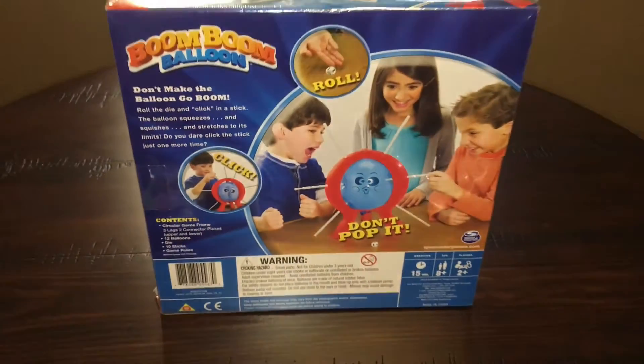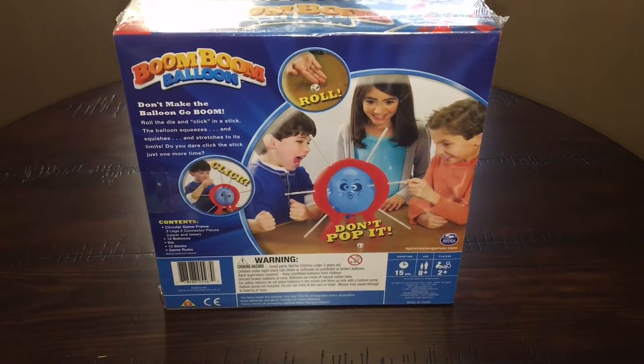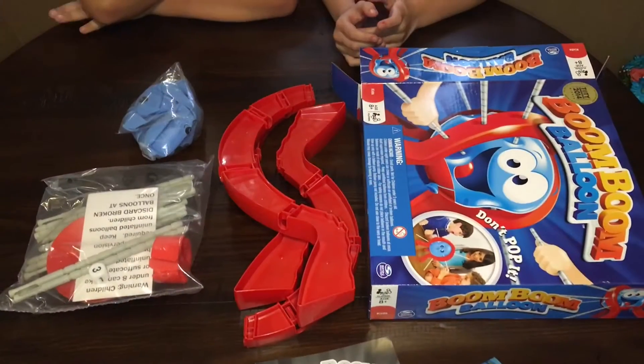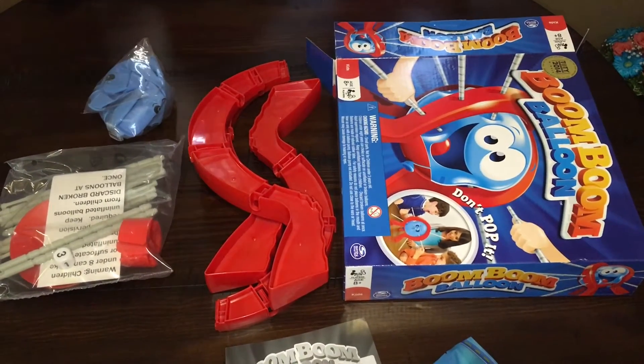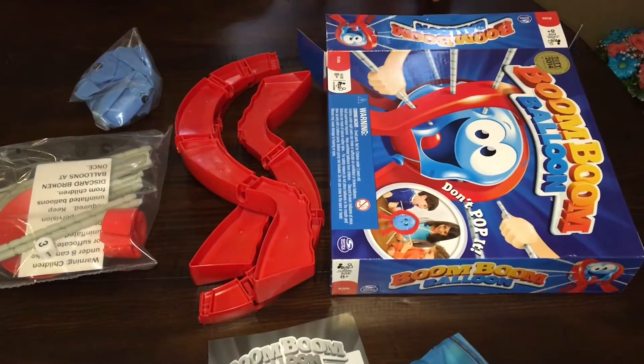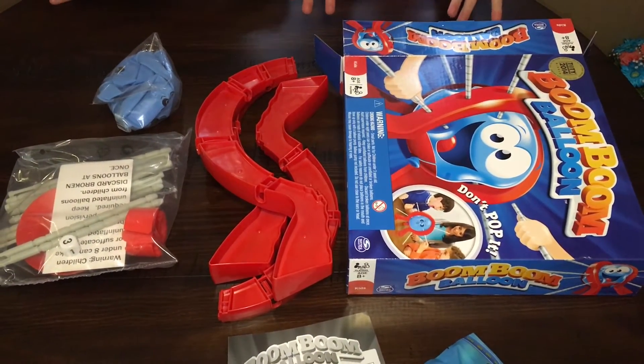Alright guys, so I'm going to have Crazy Kylie and her cousin, and we're going to see if we can get this thing whipped. Here's the content, what comes in the box. We're going to get it together, and then we're going to get the game started. We'll be back in a few once we get everything put together.